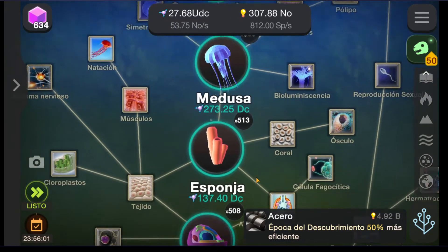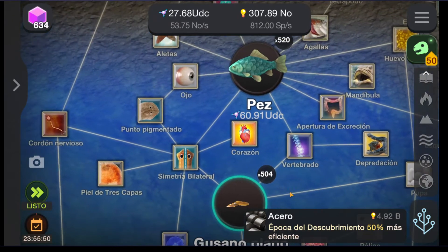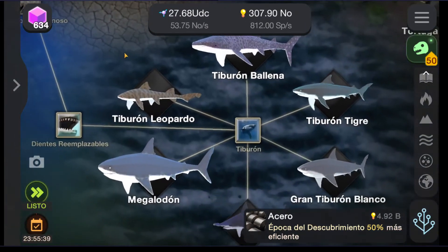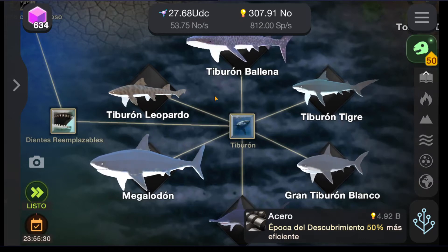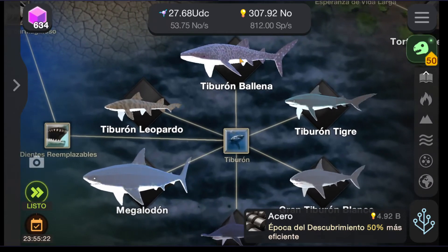Then from the eukaryotic cells you get the sponges, the flatworms, and then from the flatworms you will start developing the fishes, and from the fishes you will discover the sharks. To get all of them you need to just play the game around 14 days, and every 14 days you will be able to unlock one of them.